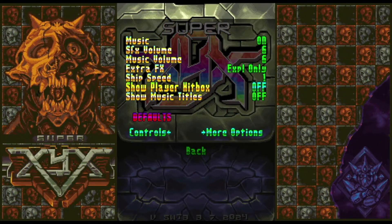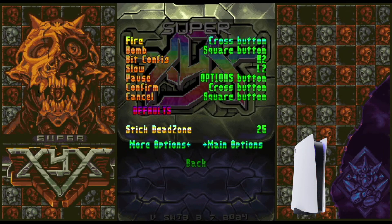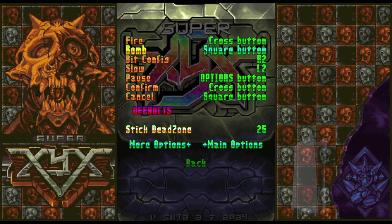Let's start looking at the options. Not all of it's explained as to what it is. So I am going to enable the hitbox and show the music titles. Press left to go to the controls — so that's what these are. I am going to essentially change this around a little bit. It's a bullet hell type of game so I want to have the most comfort that I possibly can. Cross — that's X on this game — and we can leave bomb the way it is; all that other stuff is fine.